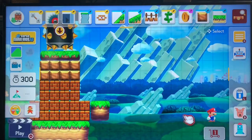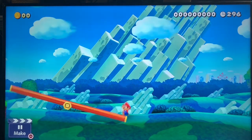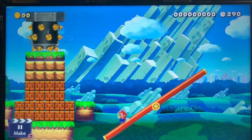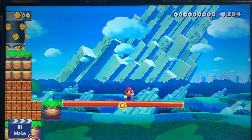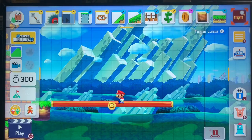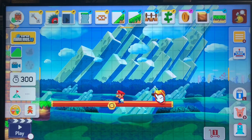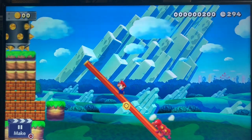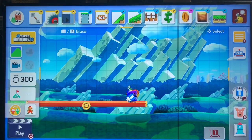Now we're onto the seesaw. You can make these longer. The seesaw is kind of like a playground seesaw: when you're on the right side, the left side goes high because it's unbalanced; when you go on the left side, the right side goes up. If you stay in the middle, it's balanced. You can also put enemies or even big bosses on the seesaws — like the Wiggler, which really unbalances the seesaw and comes after you.